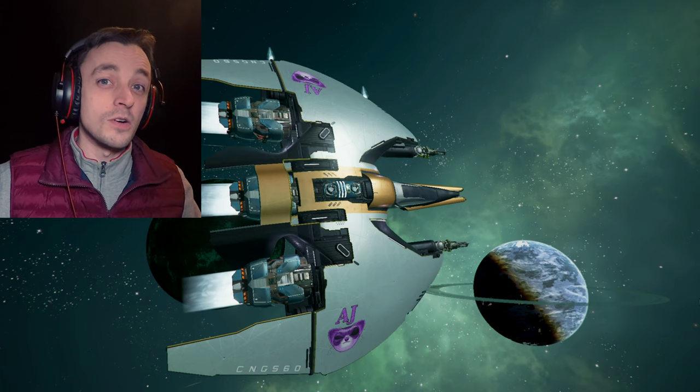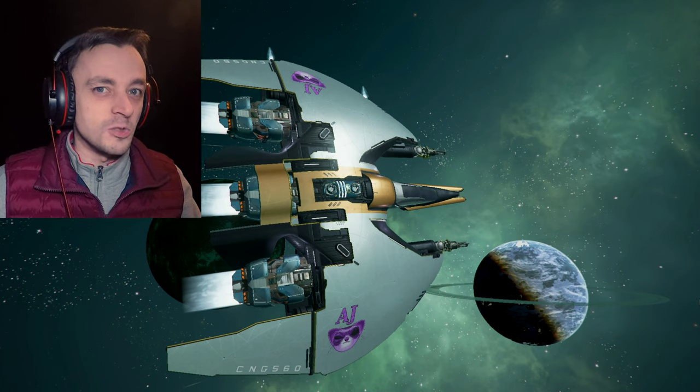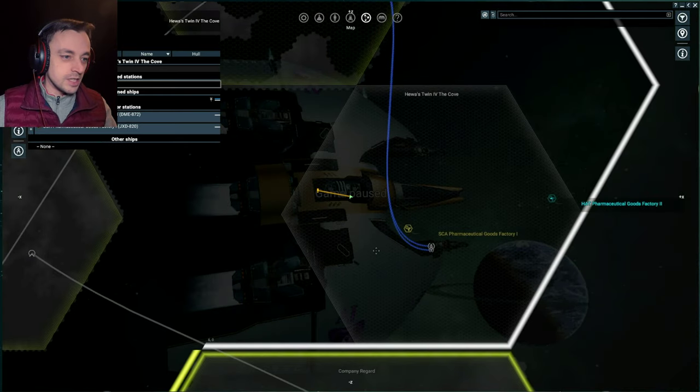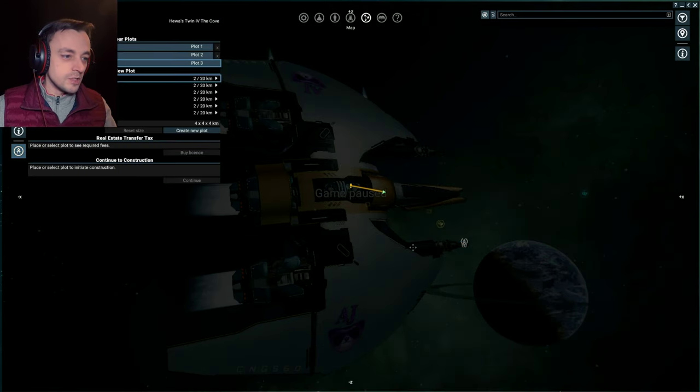Hello there, I'm AJ Puzzle Throat and welcome back to X4 Foundation Split Vendetta and our pirate run where we are back in our reasonably fast ship exploring the cove. I've been wanting to try and get the pirate station on my map in the cove for absolutely ages and I've been failing, but we know roughly where it is. Wow, it's somewhere around there — that's interesting, that's not where I had thought it would be.